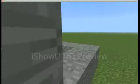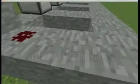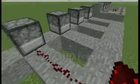Now that we have a lever, let's set up our redstone. Let's put redstone here, and a repeater here, and then start putting redstone along here.